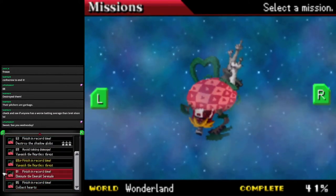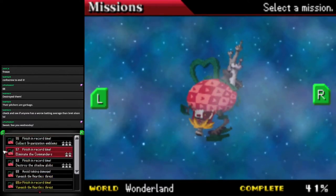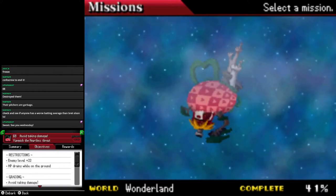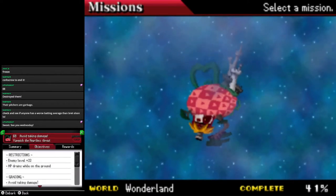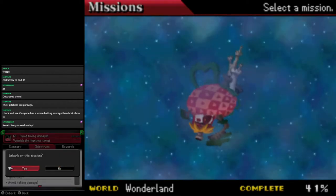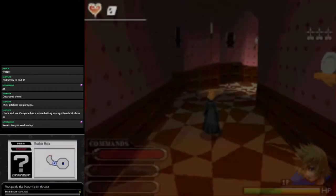I hate the Emerald Serenade mission — we aren't doing that. Vanquish the Heartless — enemy level is 22! And the whole point is avoid taking damage, HP drains while you're on the ground. So basically we can't touch the ground. Probably should have picked a different Keyblade for this. These guys — the Crimson Pranksters. I should have gone for the Lift Gear.